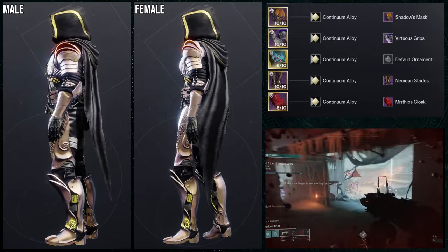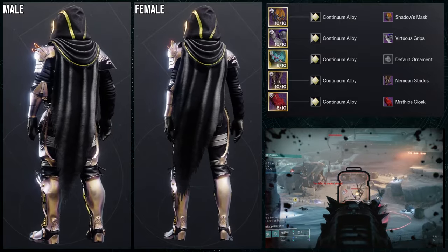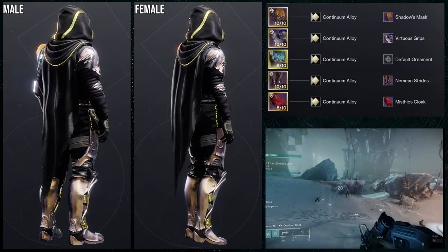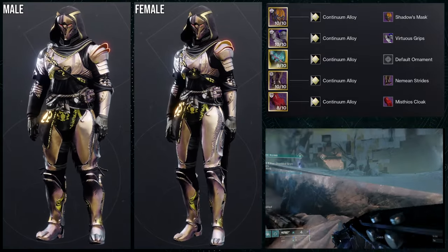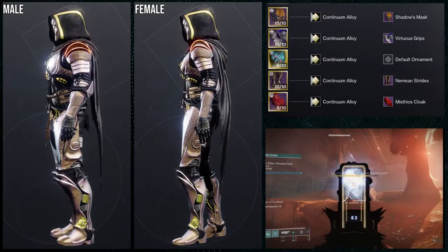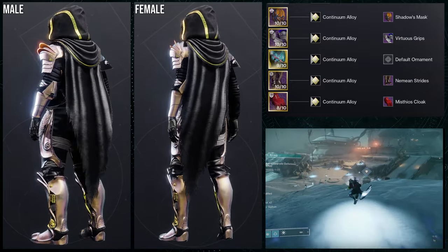Unfortunately, Virtuous Grips is currently unavailable — they were selling for 15 each class a few months back, which I still think is outlandish. The best pairing here is the Virtuous Grips with the Neemian Strides because both sides are kind of equal — the left side is pure cloth and the right side is pure armor. It gives off the vibe like one side is the defensive side, almost like where you'd hold a shield.